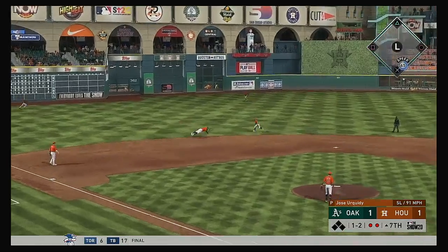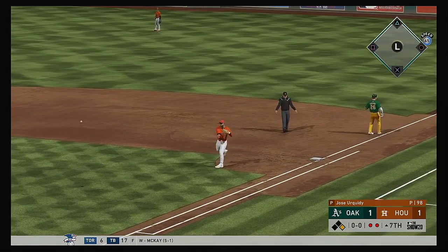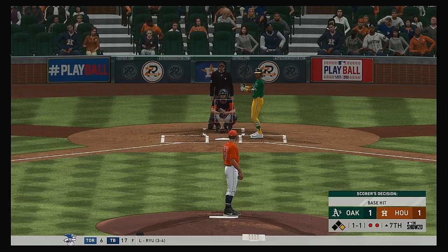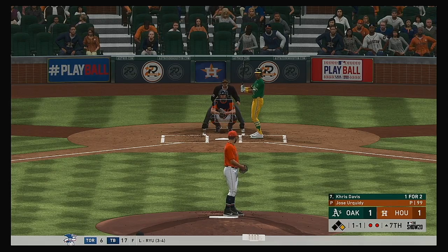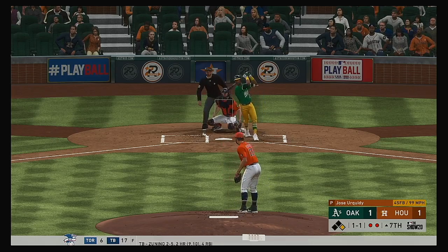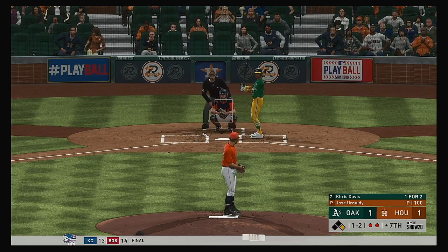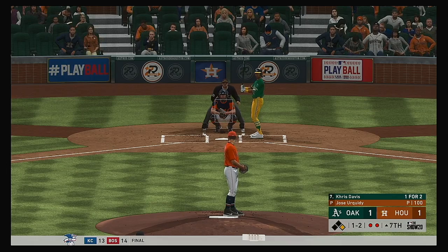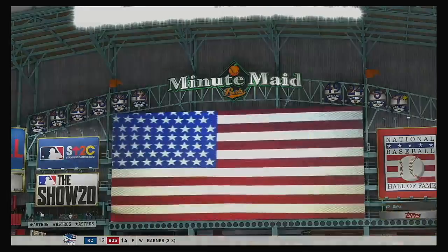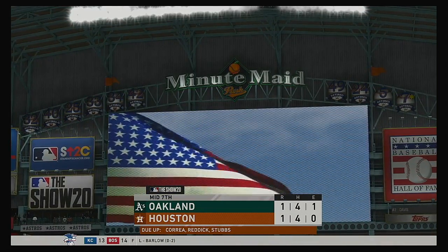Bounced on the ground and right at the shifted infielders — oh, what a dive. Safe. Almost a remarkable play, but now the potential lead run is aboard at first. At the plate now: Chris Davis. 1-2 now. And he's going to add to the total — 14 punch-outs as that ends the inning.